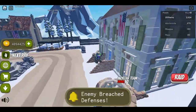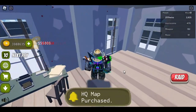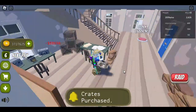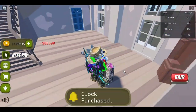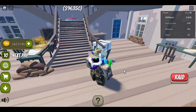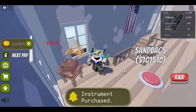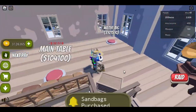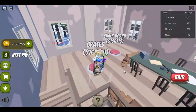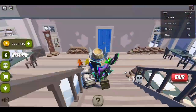We need some missiles to counter this. Let's get a paper table, HQ map, radio table, paper table, crates, a clock, radio station, sandbags, paper crates, a flag, an instrument, sandbags, a water jug, main table, crates, and a chalkboard. We finished everything here in the headquarters.